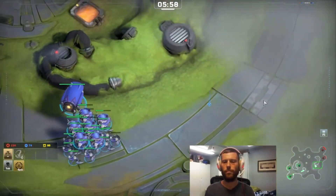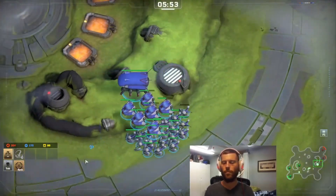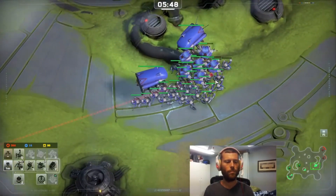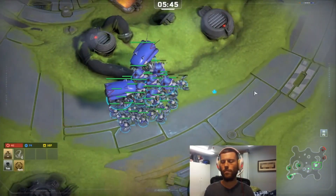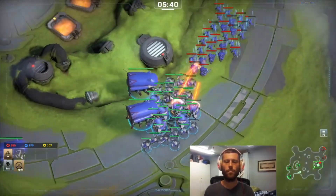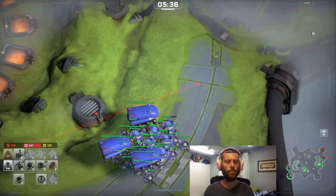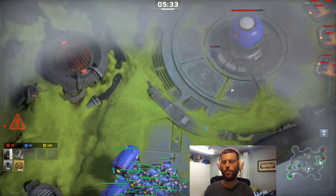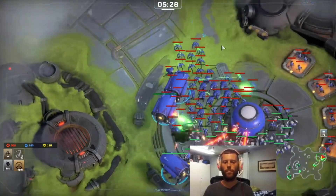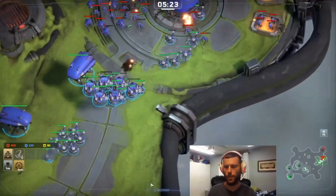Valkyries selected. Valkyries moving. Workers under attack. Those are doing a surprising amount of damage.